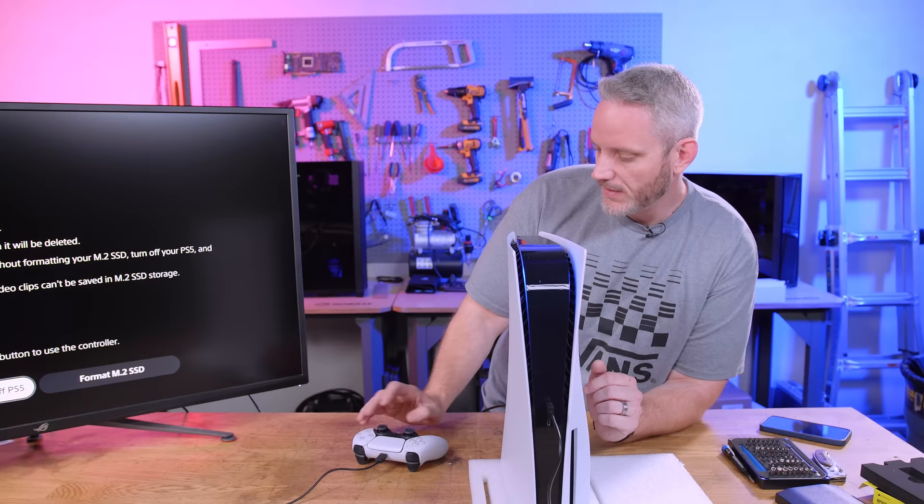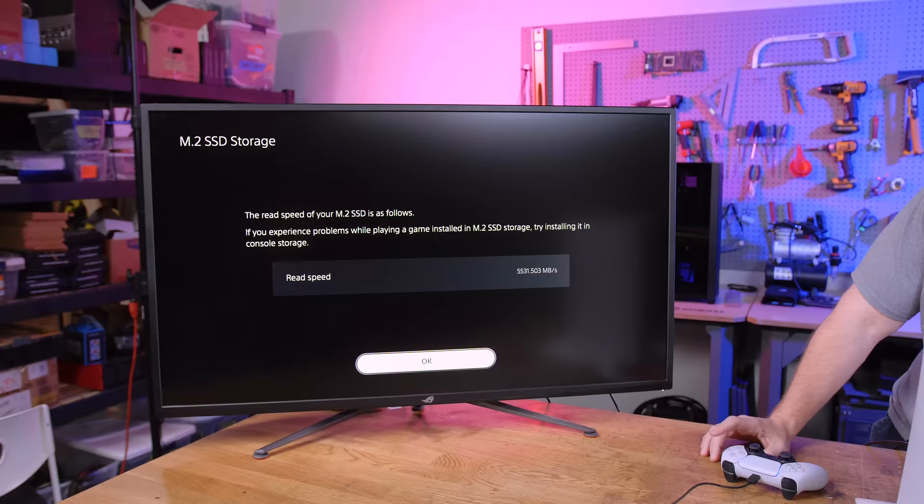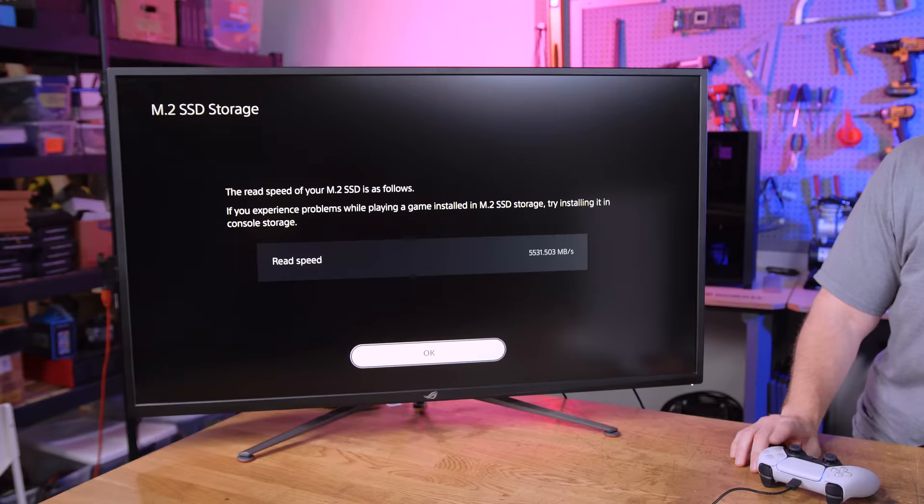How fast is this going to go? Should go pretty fast. Look at that - showing this in real time, it's so quick - so much faster than Xbox, I'm telling you right now. It read at 5531 megabytes per second. Good old AMD right here - this is a Ryzen system with PCIe Gen 4 getting 5531 megabytes per second on a console.